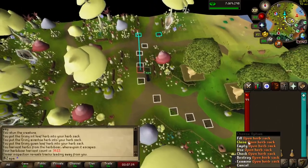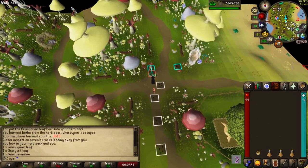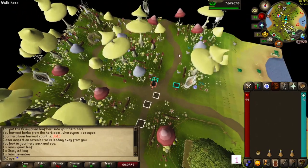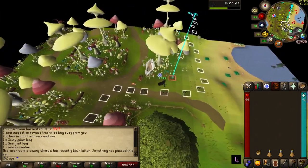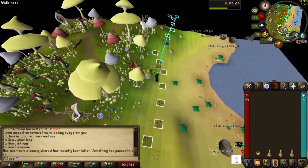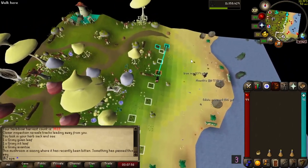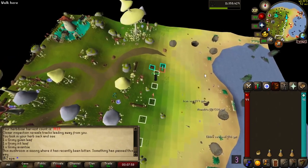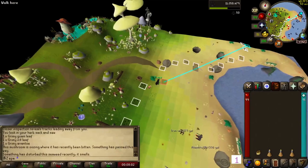If you end up with fossils in your inventory, you can store them in the fossil crates that are around Fossil Island. This is also a great activity to do in between birdhouse runs and giant seaweed farming, as you're already located on Fossil Island. Once your stamina pots run out or your herb sac fills up, take a trip to the bank and grab some more staminas and empty your herb sac.